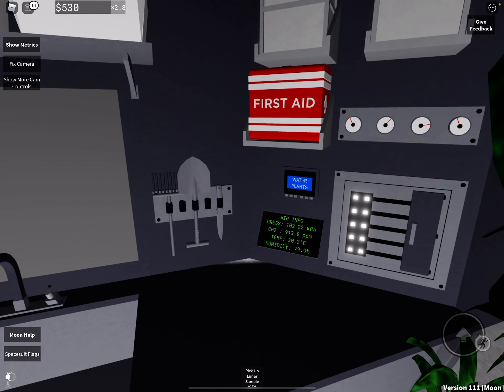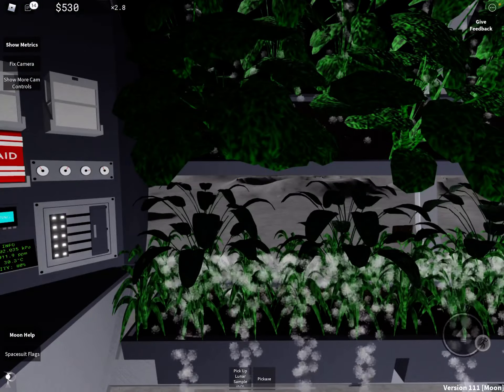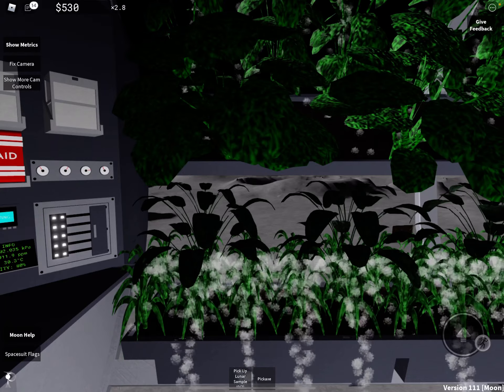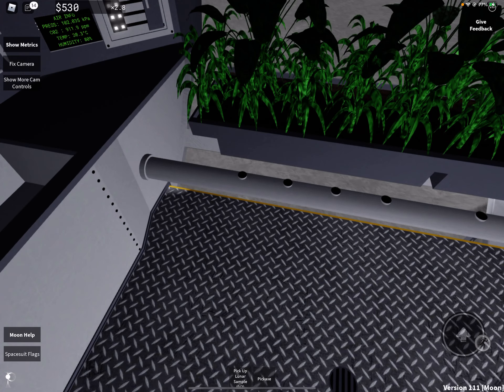You can also water the plants inside. You can pick up a pickaxe, exit, get your space suit back on, and head to the digging site. That's all for this video — next video is Mars! See you later, like, subscribe, and hit that notification bell.